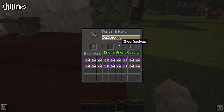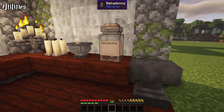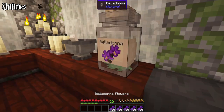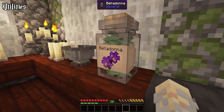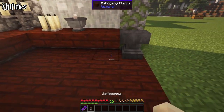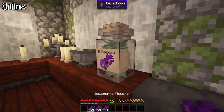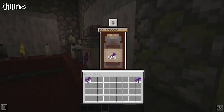The herb jar can be placed in the world and renamed. It can store one specific item, but up to 1024 times. It can also be moved just like a shulker box. Punch the front to extract one item, or sneak punch to extract a stack. From the other sides you can open the GUI.